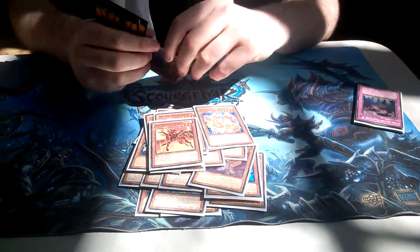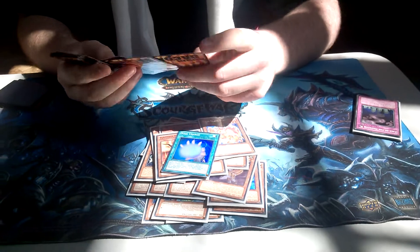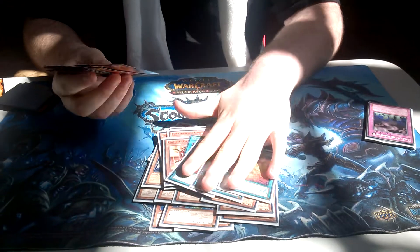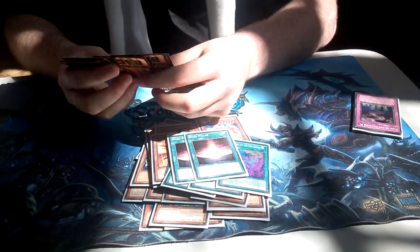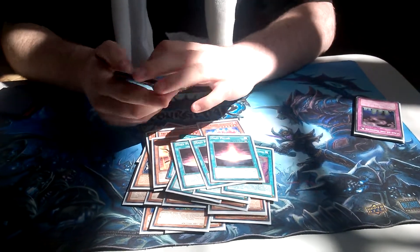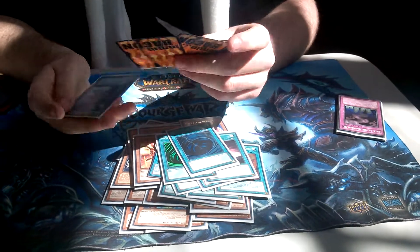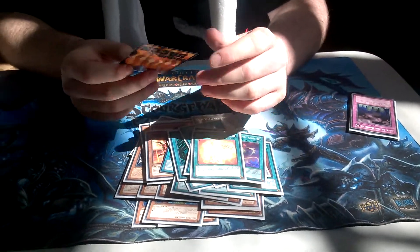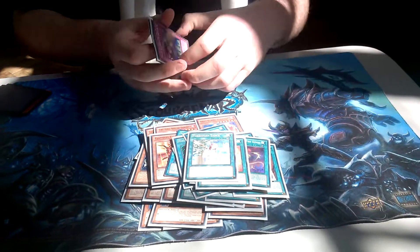For the spells, I run 1 Soul Charge — just the one. I run 3 Onslaught for special summoning out anything I need from the deck. I've got 2 Hazy Pillar, because these let me normal summon Hazys. 2 MST, 2 Circle, 1 Reckling — because with 1 Soul Charge you need a Reckling, so good. 1 Forbidden Lance, just because I couldn't think of anything else to put in today.